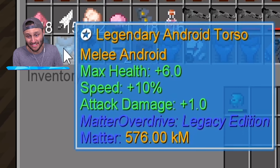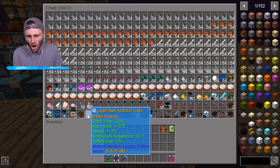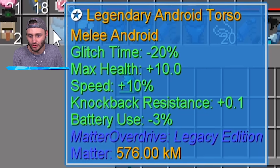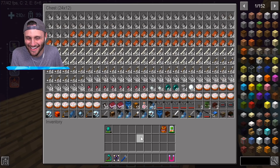They all have unique buffs. Like this torso has plus six health, plus ten percent speed, and plus one attack damage. Whereas this other torso has minus three percent battery use. I gotta build me a torso - look at all this stuff.